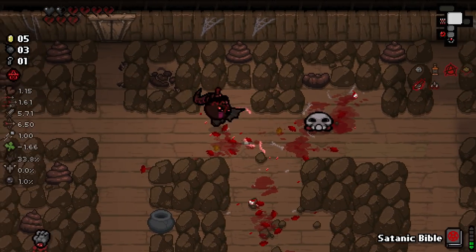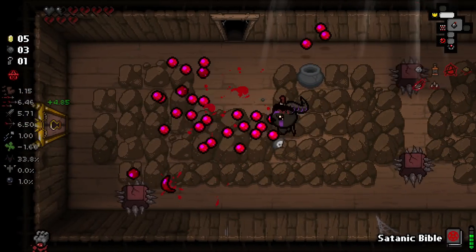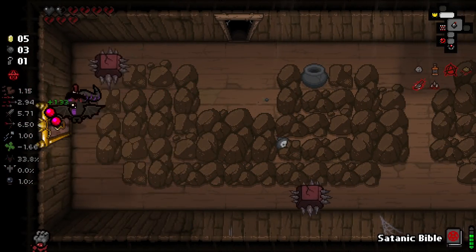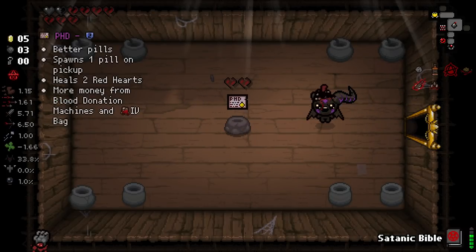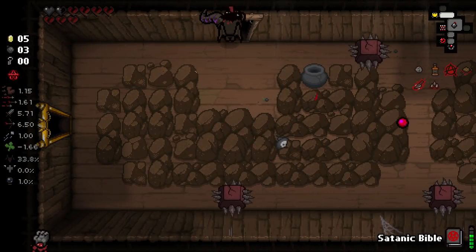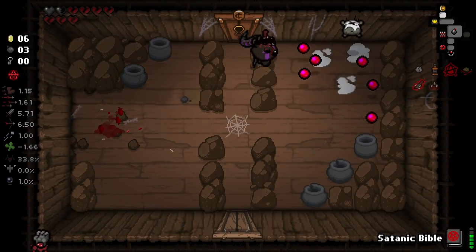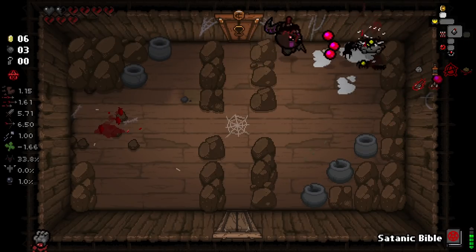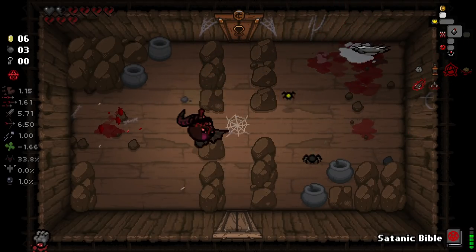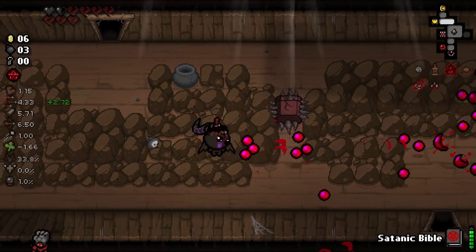God damn it, wasted my kidney stone there. PhD for better pills - I don't know if that's in the cards yet. We just have a lot of broken hearts right now, and that's a decent item but it's not the best. Also you're noticing that Adam's Rib is destroying rocks when it falls - it's really nice when that happens. Very nice indeed.